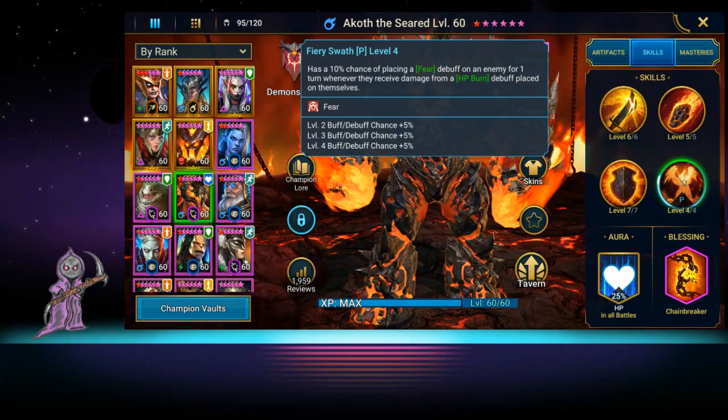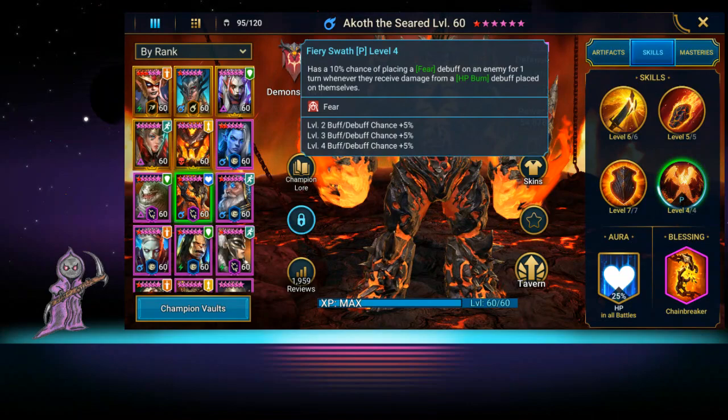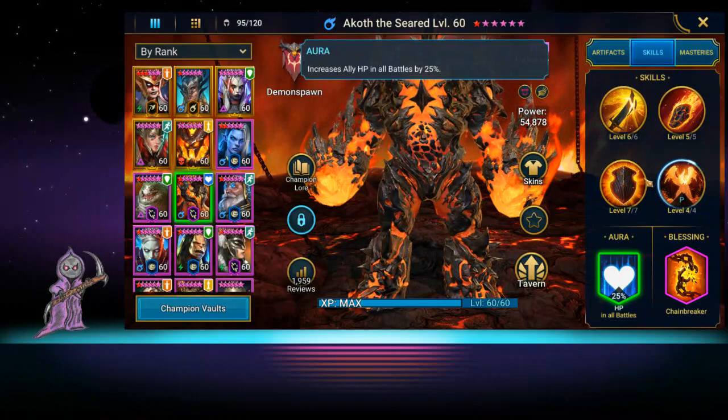He has a 10% chance of placing a fear debuff on an enemy for one turn whenever they receive damage from an HP burn debuff. We put him in Chain Breaker set for the extra defense and the chance of removing debuffs. He also has an aura that increases ally HP in all battles by 25%.